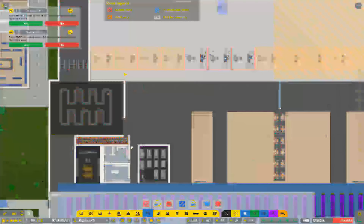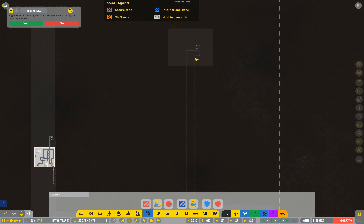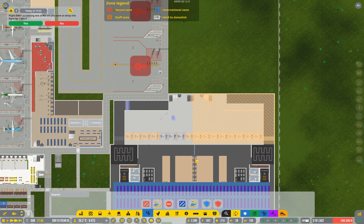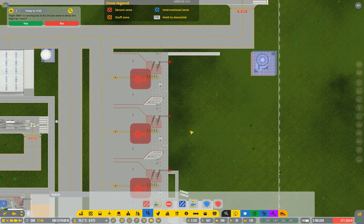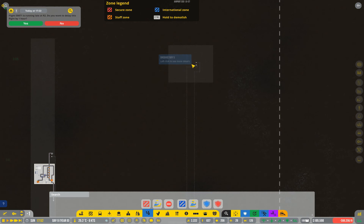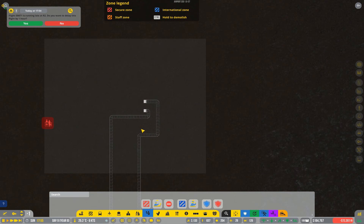And then of course there's baggage claim. Typically when you're building the baggage claim for your large flights you will want to use the high-speed conveyor belts, just because of the sheer distance that will be traversed going from your check-in all the way through — because these stands are so large you will need a lot of conveyor belt to get there. So the high-speed ones are beneficial, though they are very expensive. So again I'm running very low on funds because of all the things I've been building.